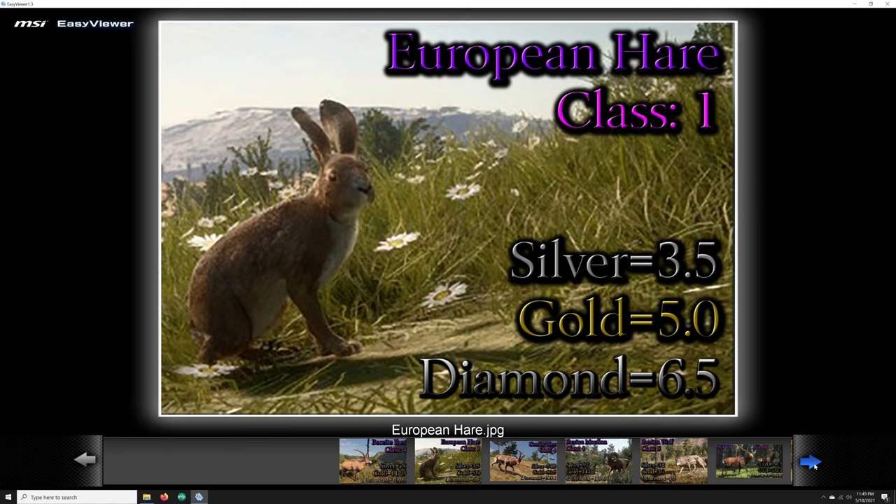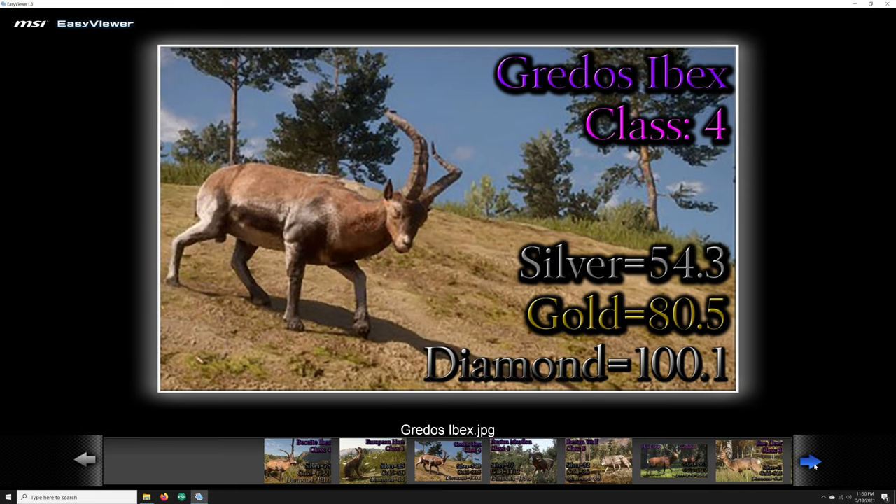Next up we have the European Hare, which is also unique to Quattro Colinas — not to be confused with the European Rabbit. It is class 1. Minimum trophy rating is silver at 3.5, gold at 5.0, and diamond at 6.5. Another unique animal to Quattro Colinas is the Gredos Ibex, at class 4. Minimum trophy rating for silver is 54.3, gold is 80.5, and diamond is 100.1.